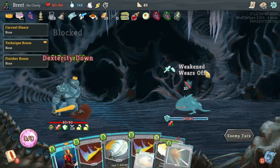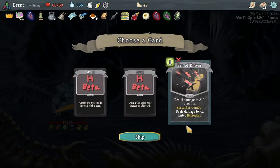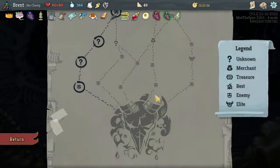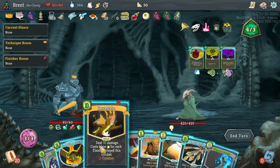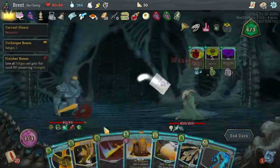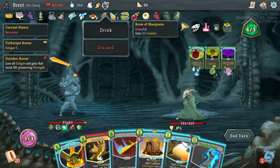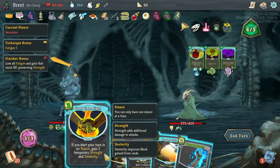Yeah, so the goal is we deal 56 to him this time, which is really really well. Decide on what we draw - Effective Strike for one is good, but the downside is I have nothing to follow it up with really. Oh, that's actually enough - I thought that'd be worse for us but that's fine. More spice - I will think on you.